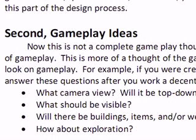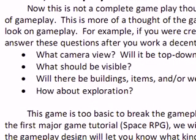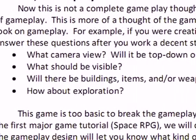Basic things you should think about: what camera view will it be — top-down or side-scroller in 2D, or full 3D, and what view will that 3D take? What objects should be visible? Will there be invisible characters or objects outside the screen that you'll need to interact with? Will there be buildings, items, or weapons — all three, just one, or two of those?